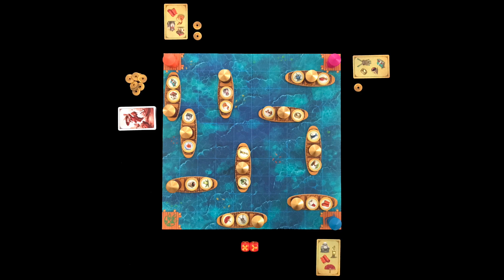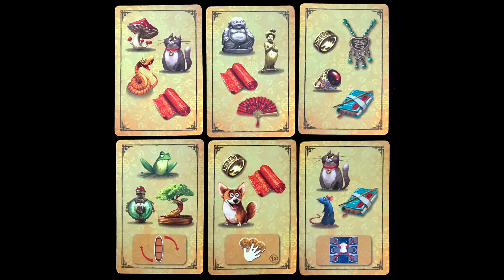The first player takes the dice, player two takes one coin, player three takes two, and so on. There are blue basic objective cards as well as red advanced ones, and you will only use one set in a game.